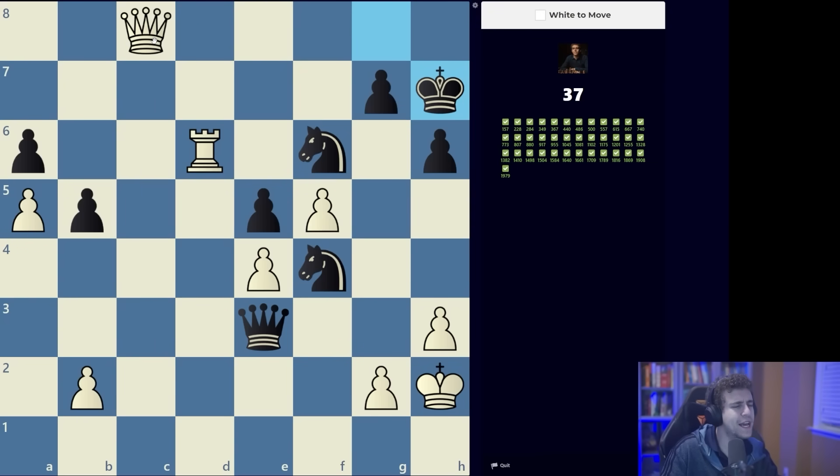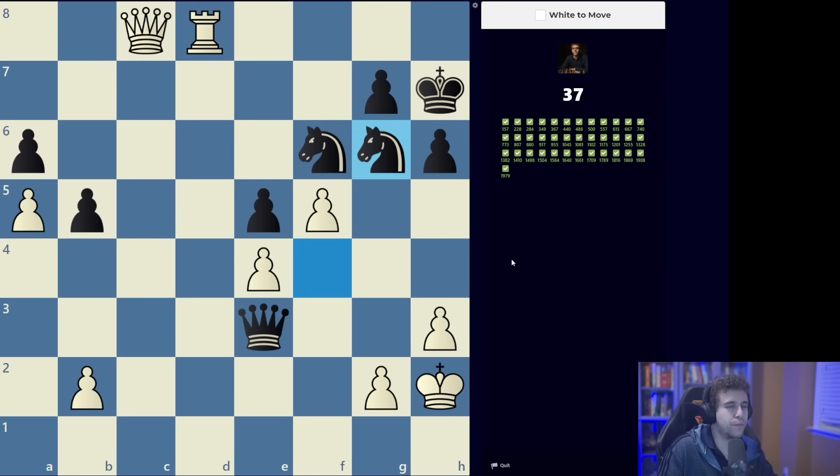Check, takes — the key observation is that even though the king is all alone, black has no threats. There's no knight g4, no queen g3 or queen takes h3. That tells me when I look for the sequence I'm not necessarily looking only for checking moves. Starting from problem 35 or so, it becomes important to also ask: does your opponent have a threat? Am I in a position where I can make a quiet move?